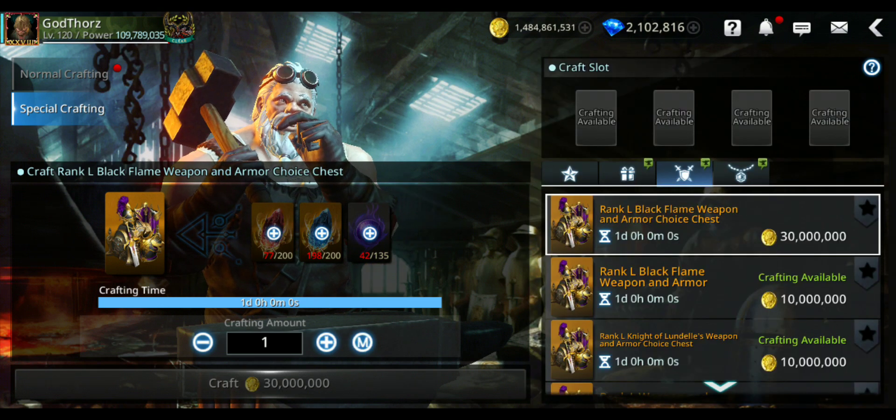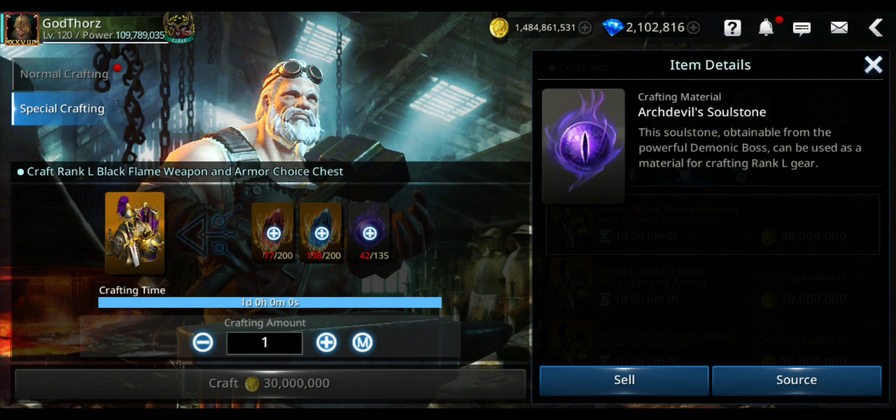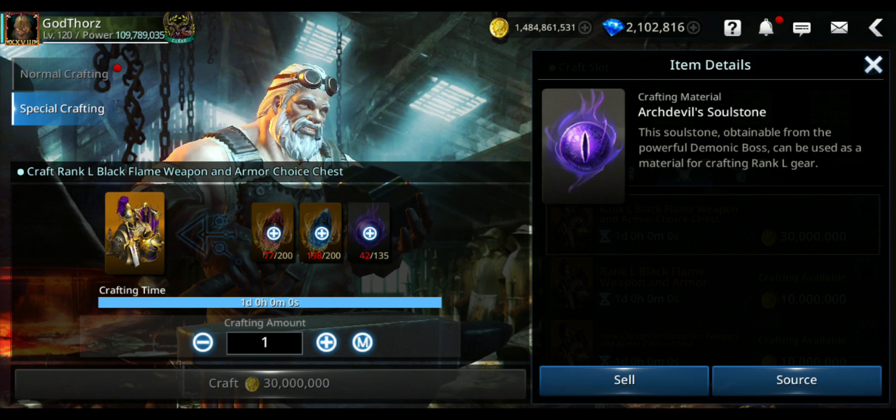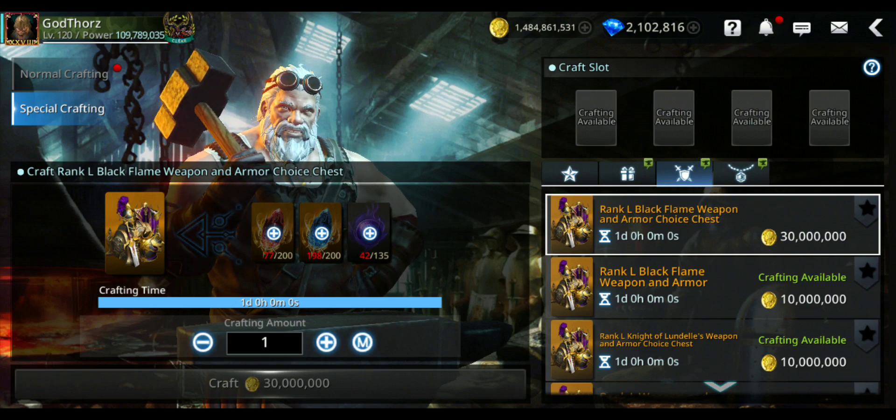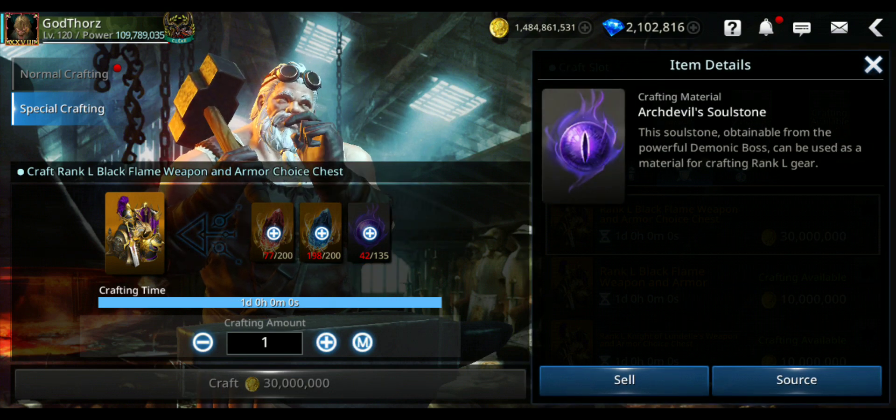The only real problem is getting enough Arch Devil Soul Stones. If you farm every day on all characters, it will take about one month and a half. If you fail a couple of runs, it'll take closer to two months to get enough stones.